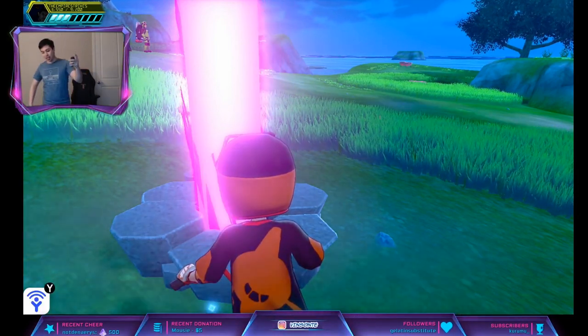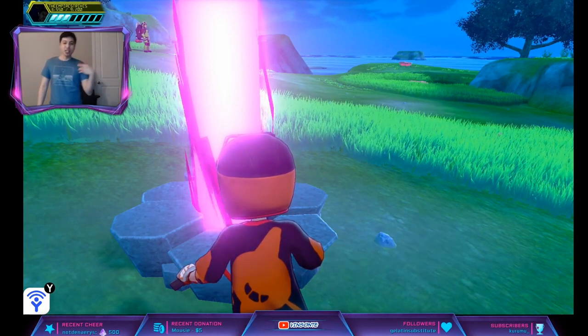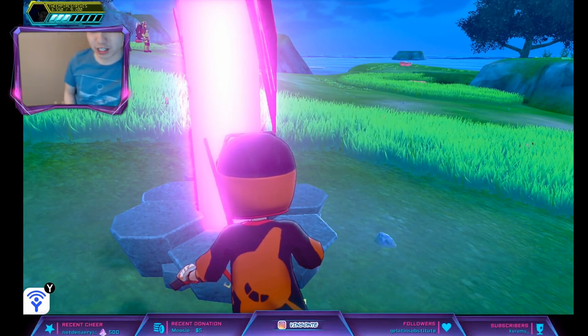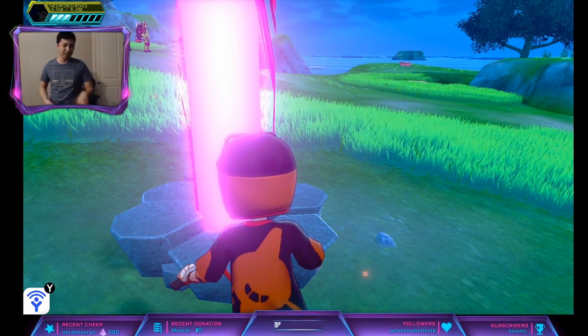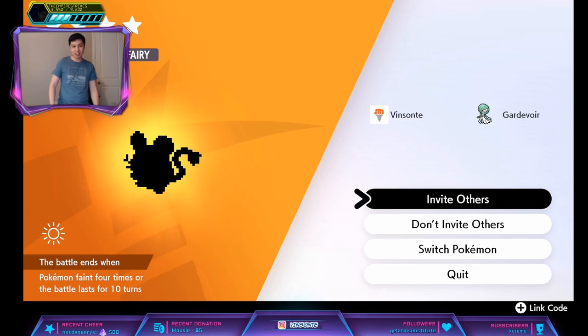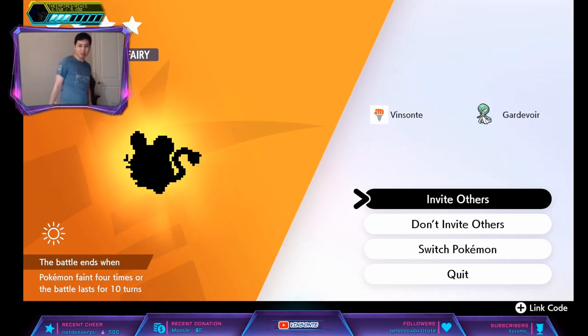Boltund has a 15% chance of spawning as a 4-star here and 20% for a 5-star. Luxray is 20% for a 5-star. There is a Red Beam for Luxray as well, but that's 15%. And then you might run into Event Beams. So what we're going to do here is use the time skip trick for this.